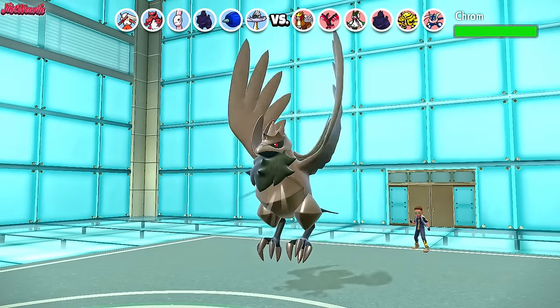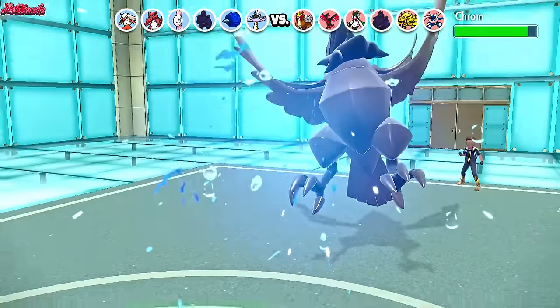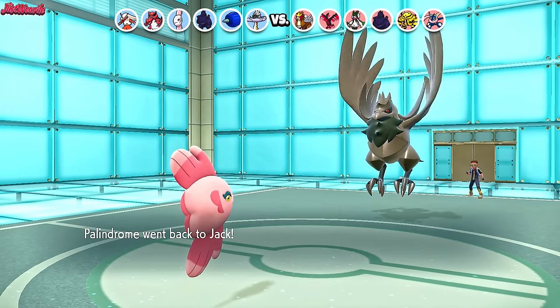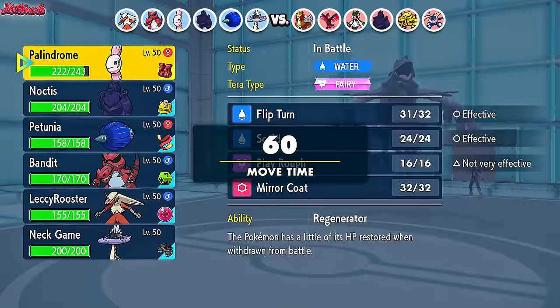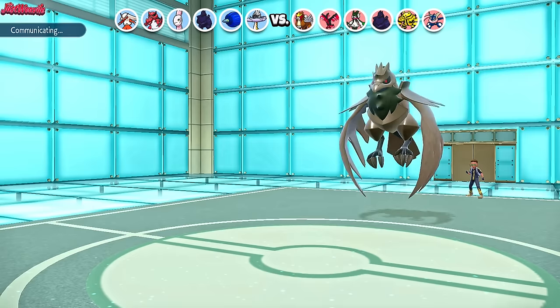They bring in Chrome, the shiny Corviknight. We go for a Flip Turn — that does no damage, but they could be Rocky Helmet. They are Rocky Helmet, which is good to know, but we're going to regenerate all our HP back anyway. So it's not the end of the world taking that damage. This gives us a free switch into our major Pokémon: Blaziken.